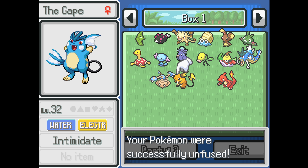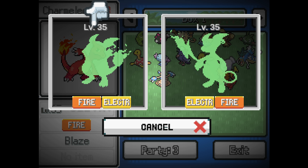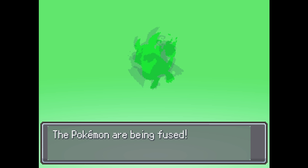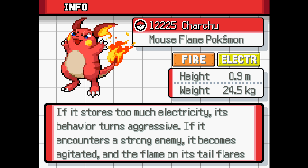I want Electric Fire. We've got to make sure it's Fire Electric, not Electric Fire — Fire Electric means when it evolves we'll get Fire Electric, otherwise we'd get Electric Flying, which puts us back in the same situation. Beautiful. Fire Electric seems fun — goes hand in hand. You've seen Avatar: The Last Airbender. Oh Jesus — Charchu! That's cool, let's go. Good sprite too, I like that a lot. An angry Pikachu. 'Stores too much electricity, its behaviour turns aggressive. Encounters a strong enemy, it becomes agitated. The flames on its tail flare.' Seems like an angry little guy.